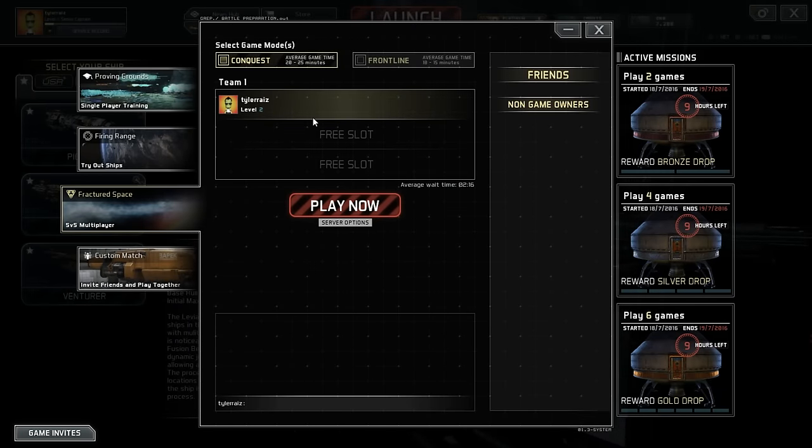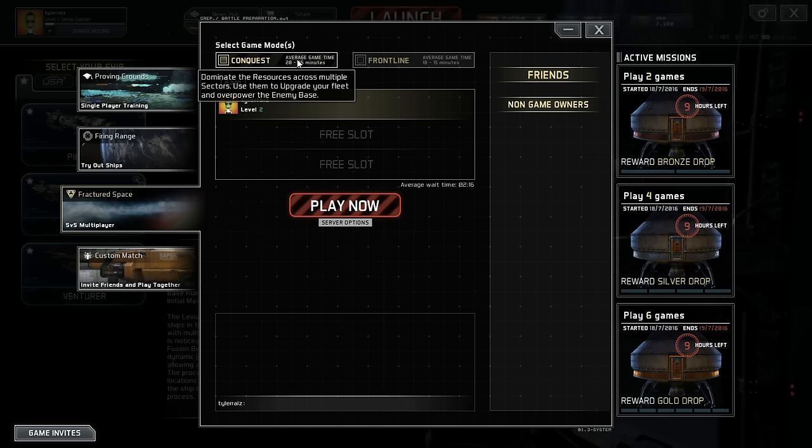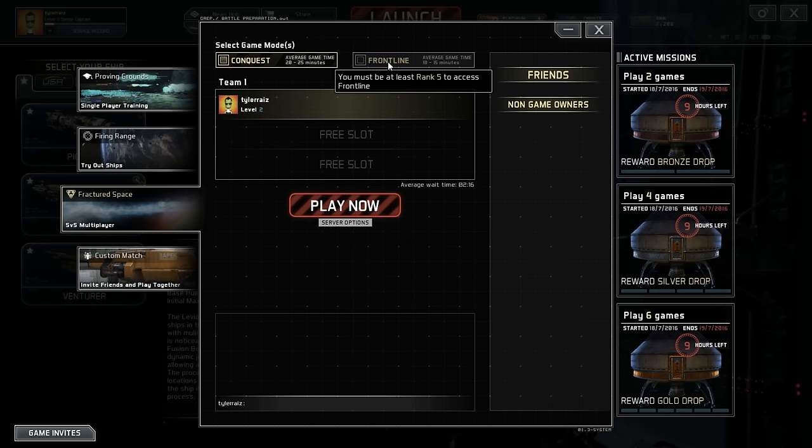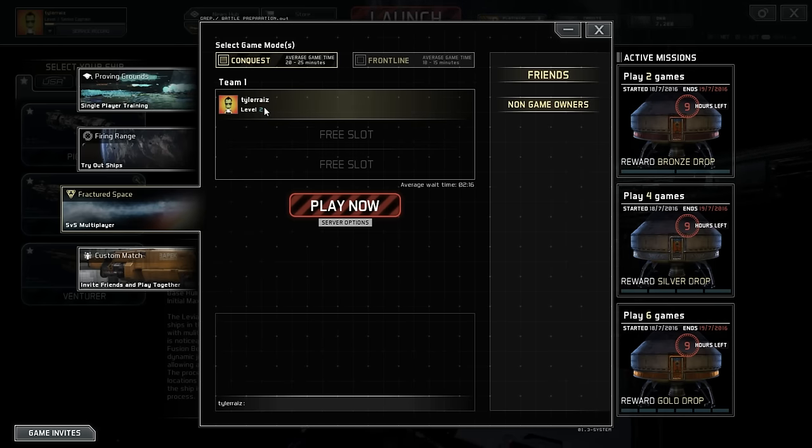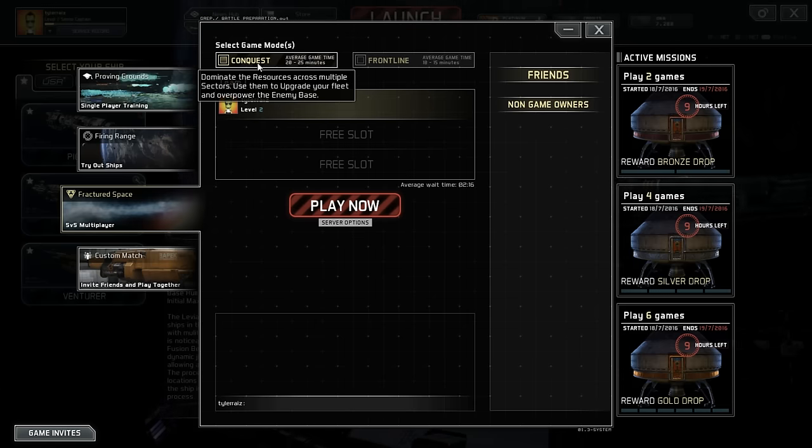Obviously I didn't actually have the ship that was displayed there, so it'll give me a choice. There is this conquest domination type game, which takes a little bit longer. The most obvious difference between Dreadnought and this is that these games are a little bit slower in pace. They're 5-on-5 multiplayer. The Frontline mode requires rank 5 to access, so I'll probably make another video with that once I get to rank 5 — right now I'm only rank 2. It doesn't take very long to rank up; it only took me 2 games to get to level 2. We might as well try conquest mode first.